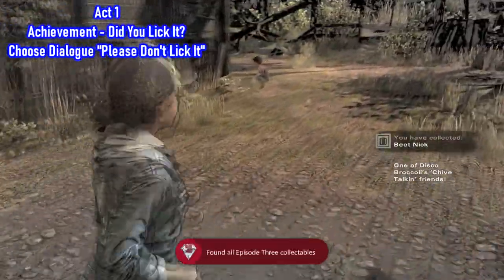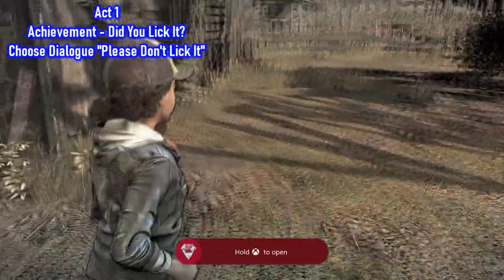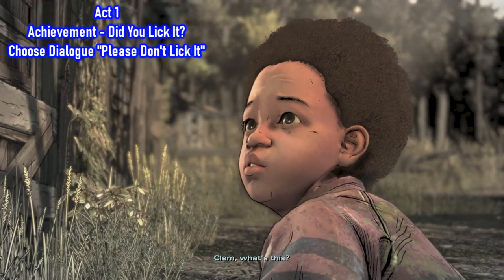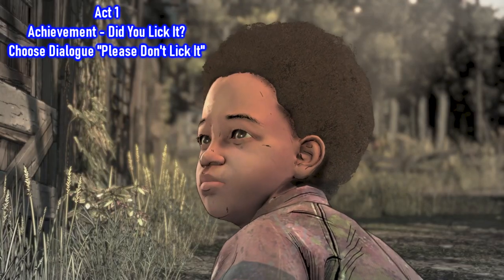I realize I could have done this in a different order and not had to run back and forth, but it's all good. Go back to AJ, and if you choose the dialogue option 'Please don't lick it,' he actually won't lick it and you'll unlock the 'Did You Lick It?' achievement.